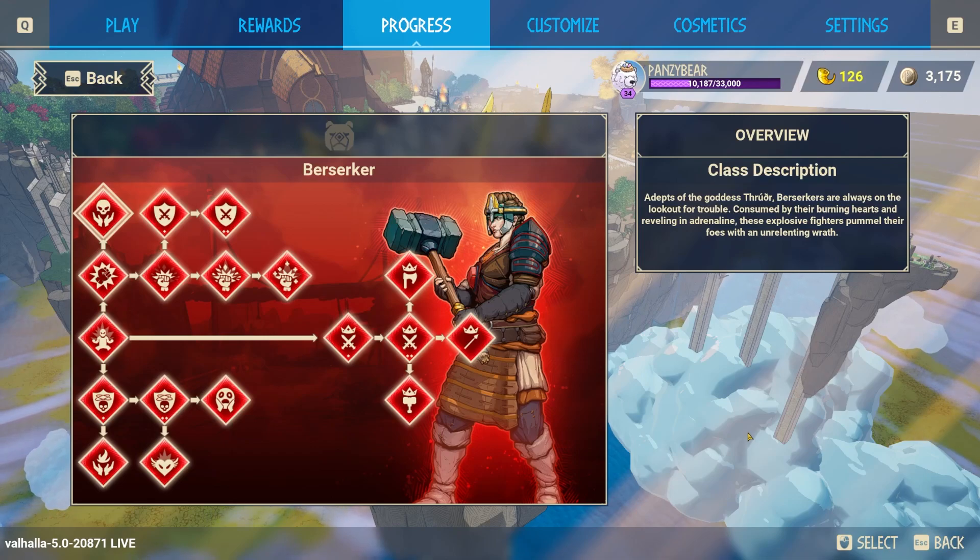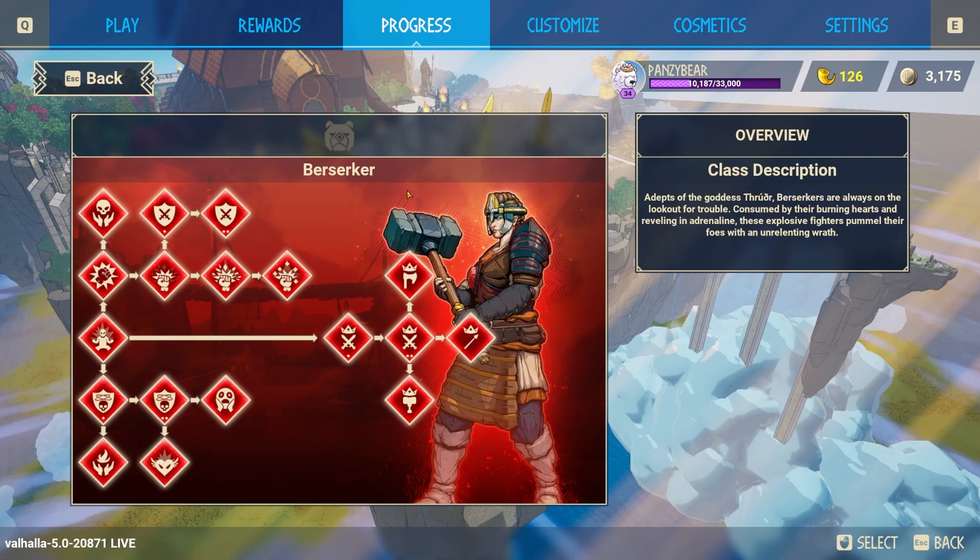Welcome to Tribes of Midgard with PansyPlays. I am doing a micro-series here on class guides — how to play certain classes and get started, just beginner guides, a short little series talking about each one of the skill trees and my recommended builds for them. This episode is featuring the Berserker, a super fast attack speed beat-em-up character where you just hit left as much as you can.